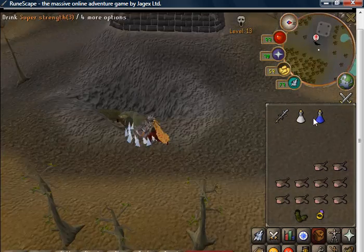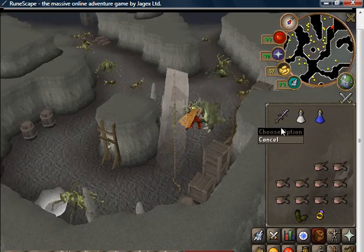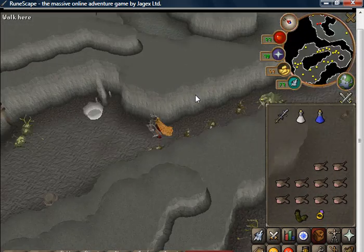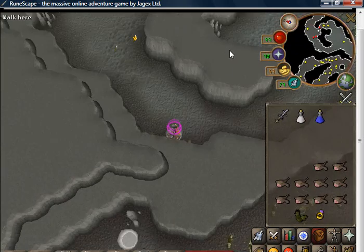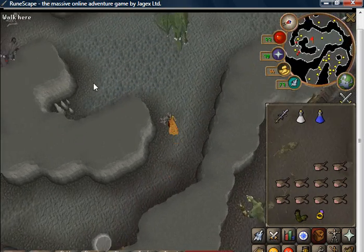You'll just need maybe an Attack and Strength boost. I have an SGS for my spec and healing. SGS heals 50% of the damage done to your HP and 25% of the damage done to your Prayer.